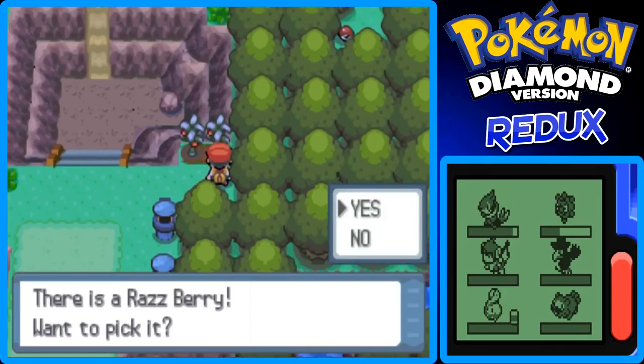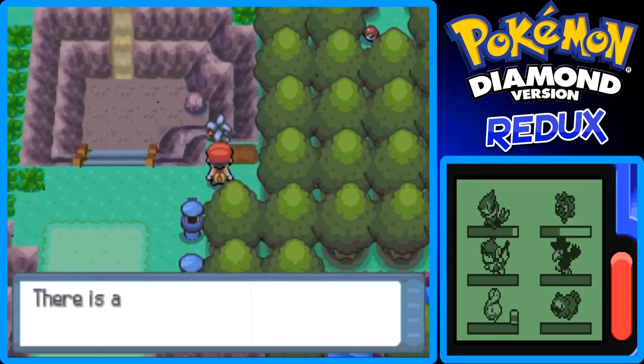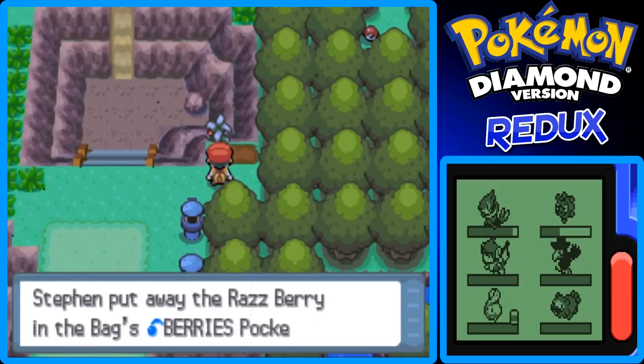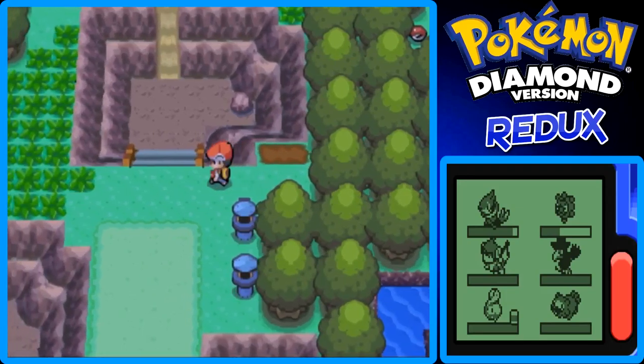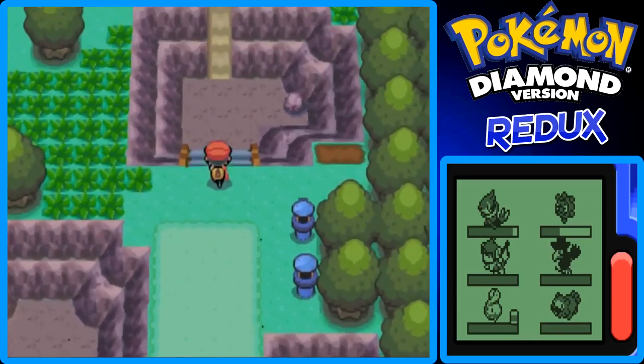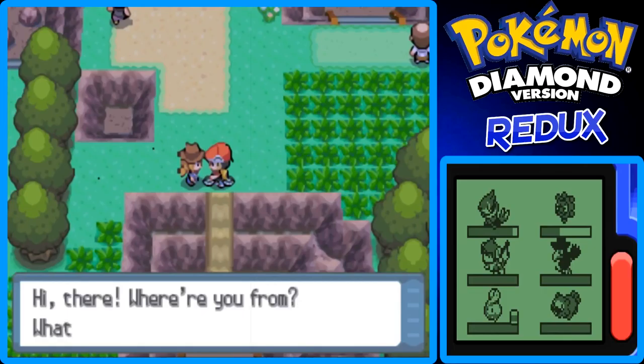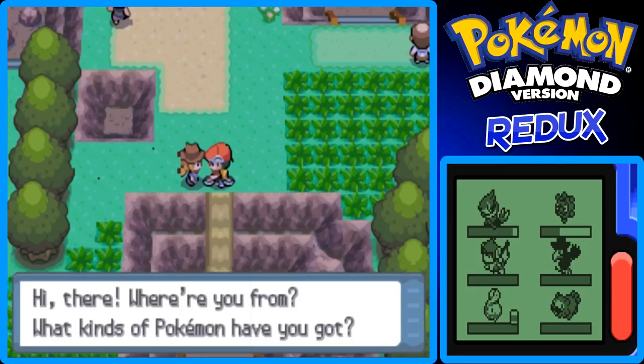Here's some more berries — I think these are Cheri Berries or Razz Berries. I'm going to go up the bike slope instead of going into the tall grass. Here's a Ranger, I think — that's what the trainer type is.